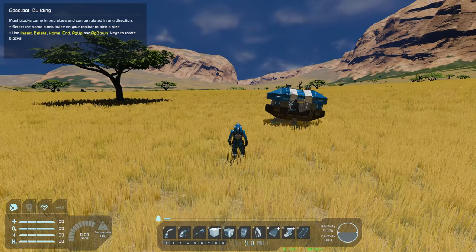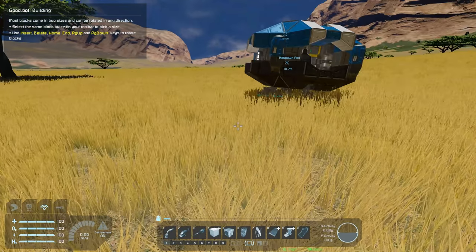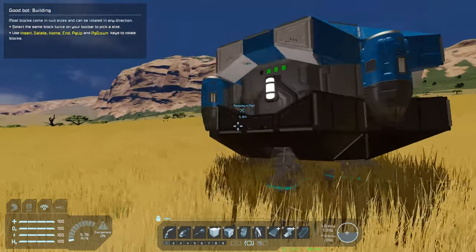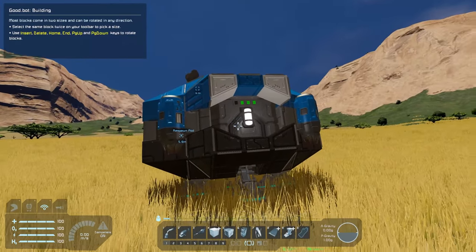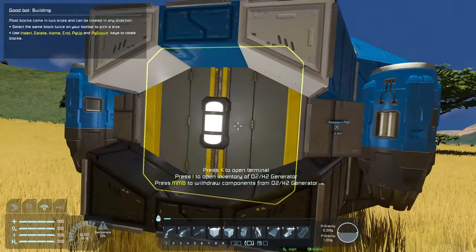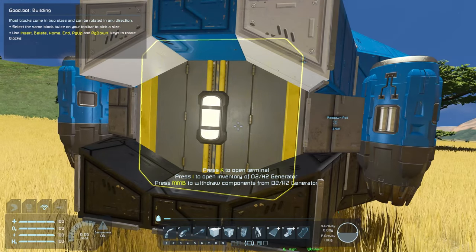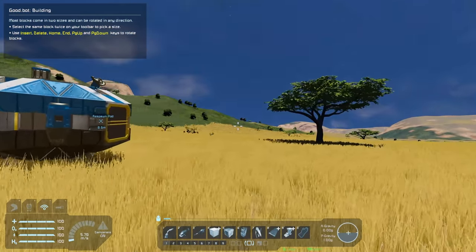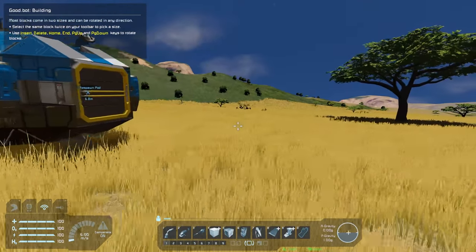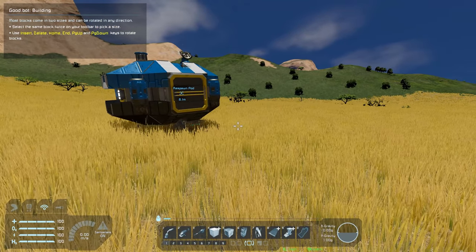We can jump out of our ship — here we are. Since we're on Earth we can open up our visor and go into first person. Now we've got a couple things on our ship: we've got the battery pack, the survival kit, and I think we've got an O2H2 generator. The first thing I want to do is get some electricity going, which will need some resources, so we're going to drill.